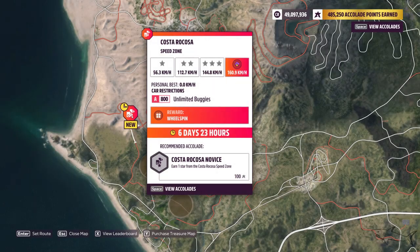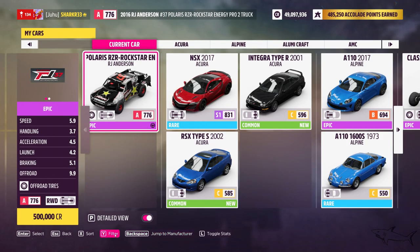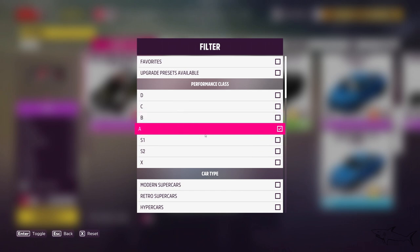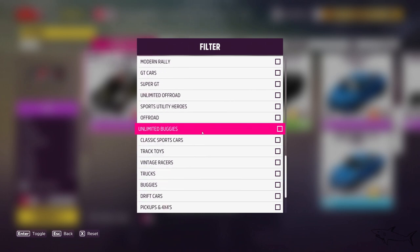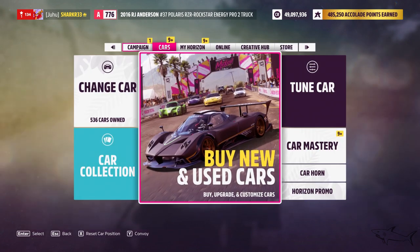Now we have to use unlimited buggies in A-class 800. If you don't know how to select that, go to the filter and take the class that is required. Select A-class, then select the car category for unlimited buggies. After you pick it you'll see a car like that buggy, and you have to do the challenge with it.